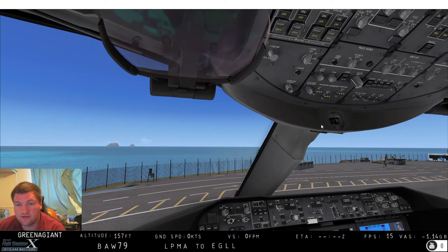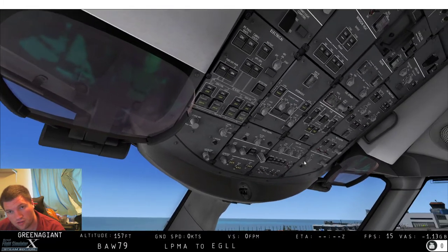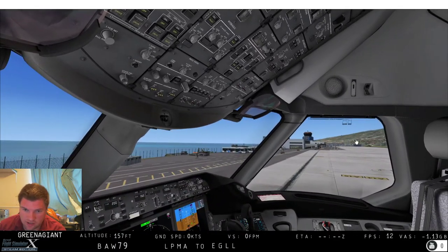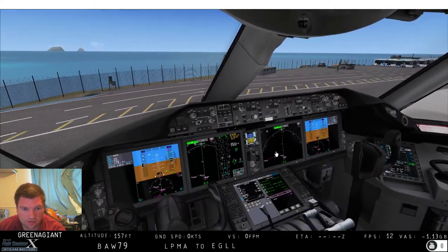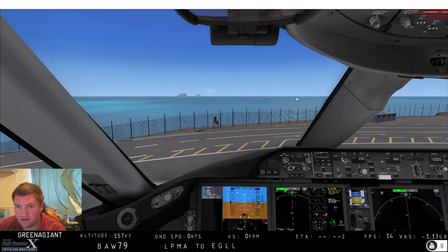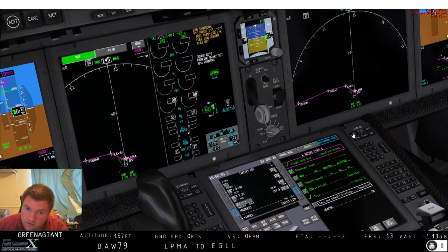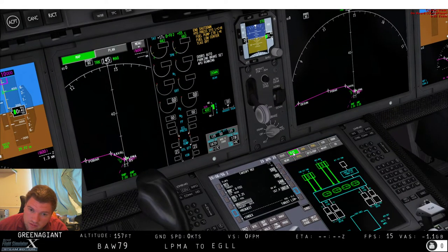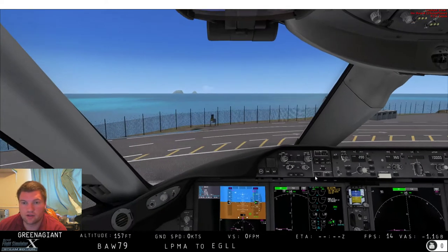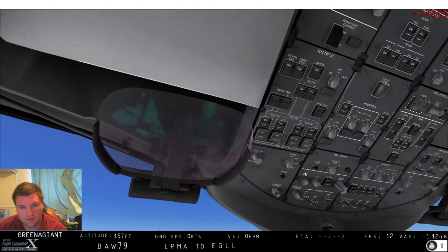Runway 05 isn't the fun takeoff — we've got to go back out the way we came in, effectively. Well, I suppose we did the go-around yesterday which includes this hard left turn. That's not the end of the world, I guess. Are the doors now actually closed? Yes, they are — fantastic. We'll have a quick look at the systems. APU is on, lovely. External power off — we don't need that now. Beacon on.